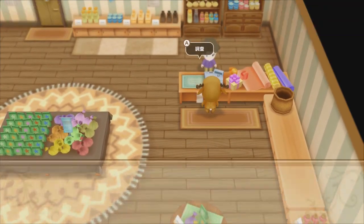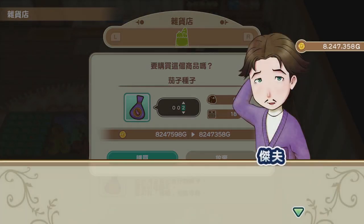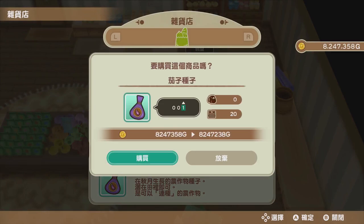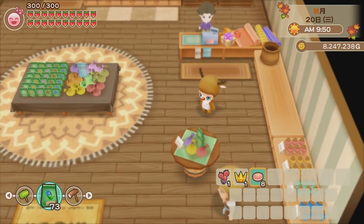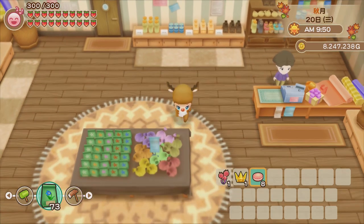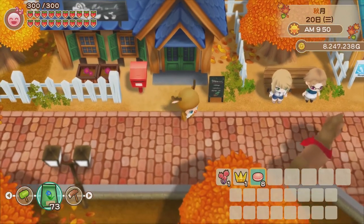All we need to do is reload the file and buy two items this time. One thing to be careful about: if Milky buys two items at once, that counts as buying one time from the shop. Instead, I need to talk to him again and then buy another one — that counts as buying two times. The counter tracks how many times we purchase from the shop, not how many items we buy.